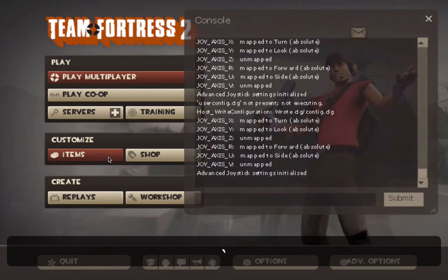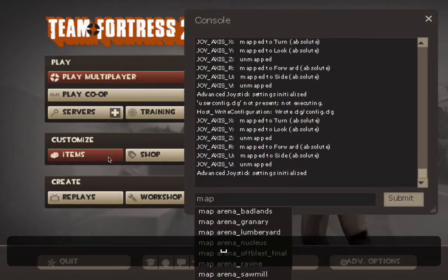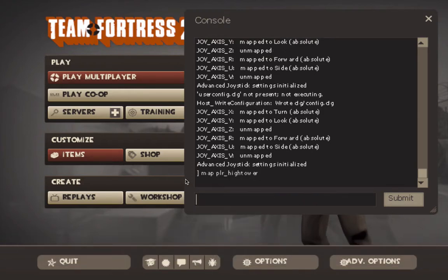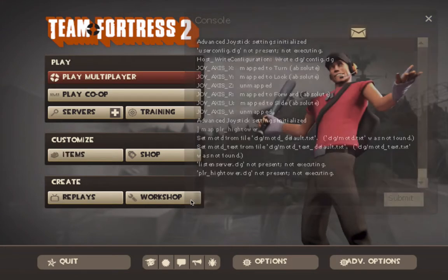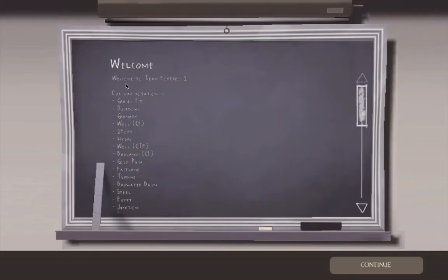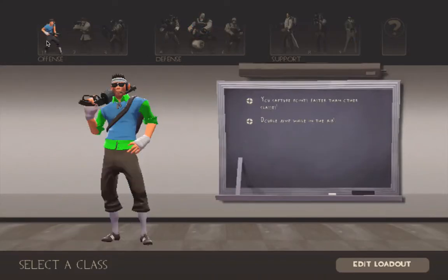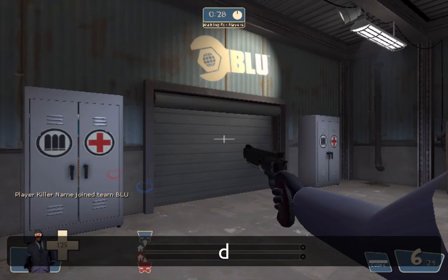Now that you have console, you're gonna want to go into a map — it doesn't matter what map it is. Just wait for it to load. Okay, now we're in, so let's join blue team. I'll be a spy, cause why not.